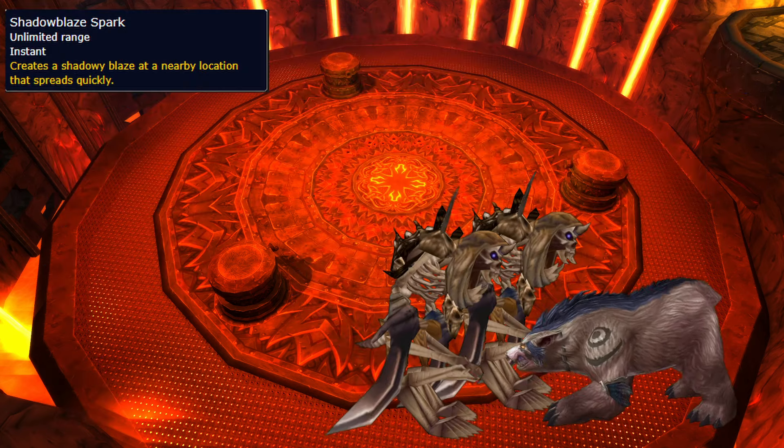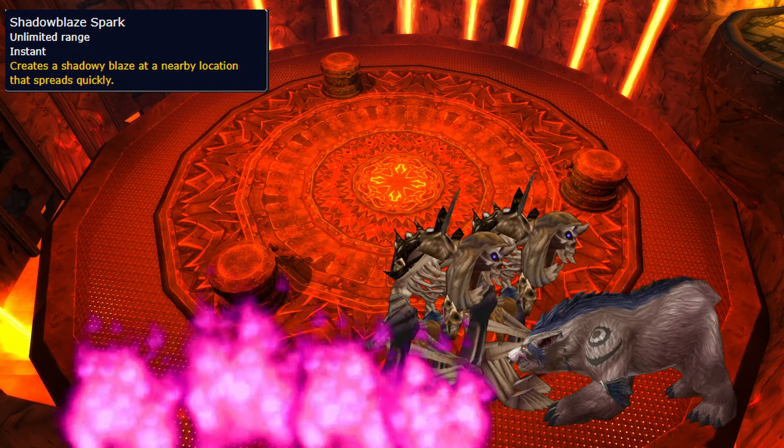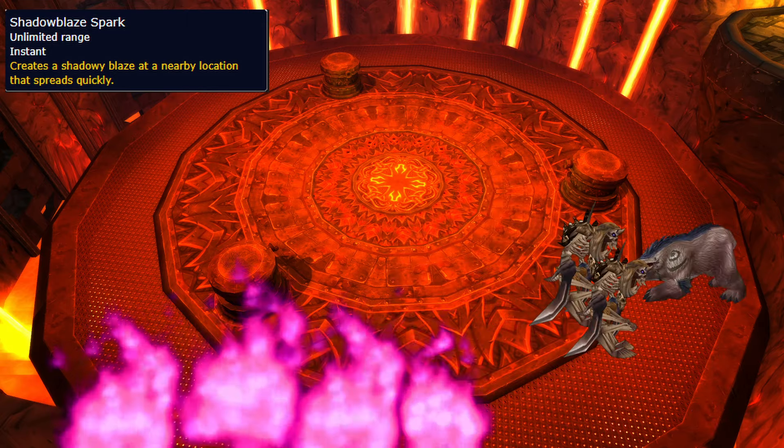He also casts Shadowblaze Spark — a fireball towards the adds that spreads purple fire everywhere. If the fire touches the adds, they'll res and refill their energy, so keep them away from it as much as you can.